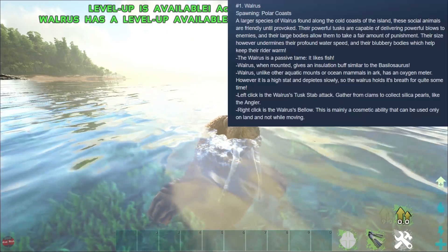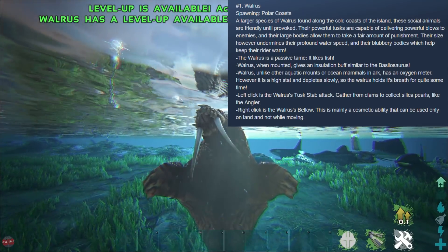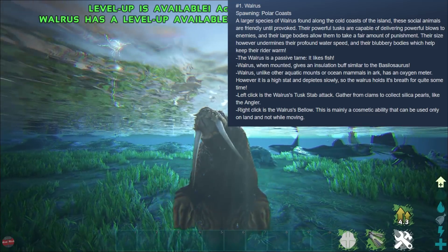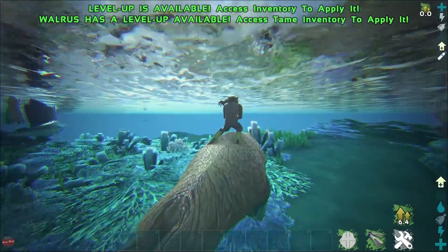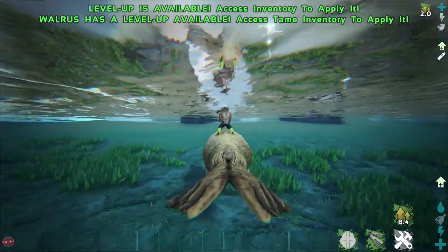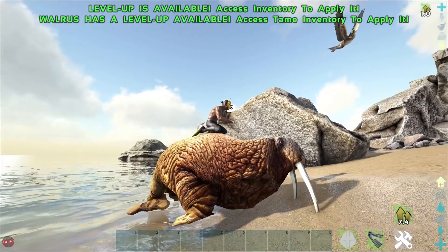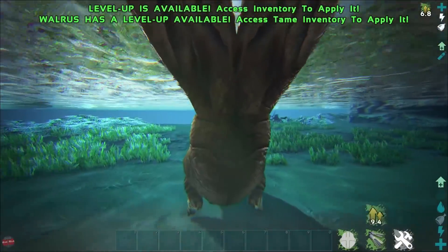Let's see what abilities it has. So it spawns around the polar coasts, it's a passive tame and it likes fish - so if you're going to tame one, you need to give it some fish. When mounted, it gives an insulation buff to keep us warm. It has oxygen but it goes down very slowly. The left click attack actually gathers clams to collect silica pearls - so it's going to be like the angler. The right click is the walrus's bellow - it's mainly a cosmetic ability that can only be used on land while not moving. So you're going to be using these to get silica pearls. That's pretty badass.